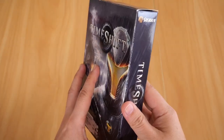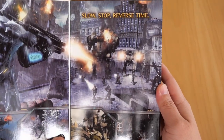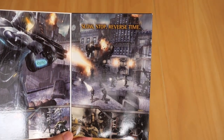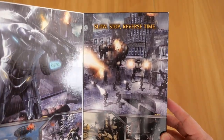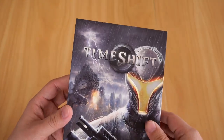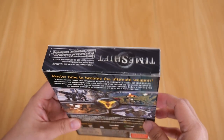Now anyway, the box itself has a little flap, so if I open up the flap it basically tells you what the game is all about. So - slow, stop, reverse time - as the name implies, Timeshift allows you to play around with time in-game. Now obviously the box itself is not in a really good condition, but it's not too bad for its age.